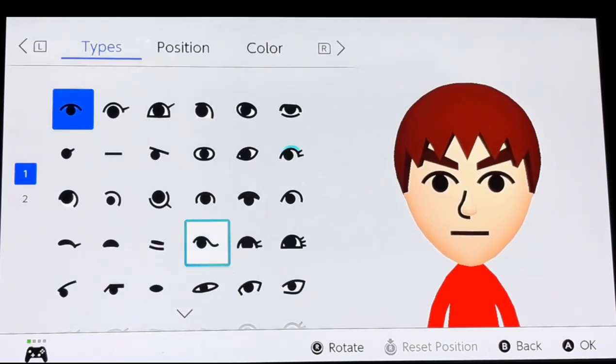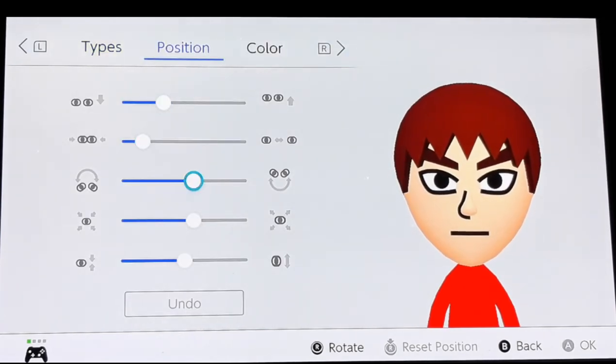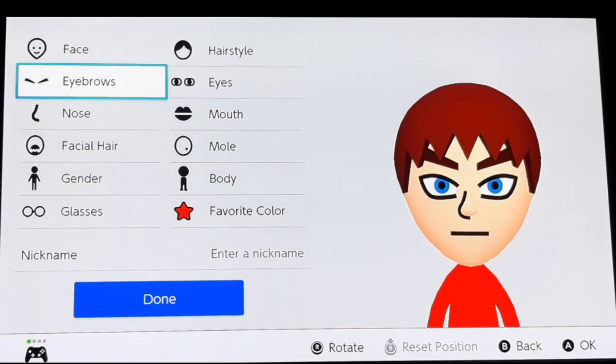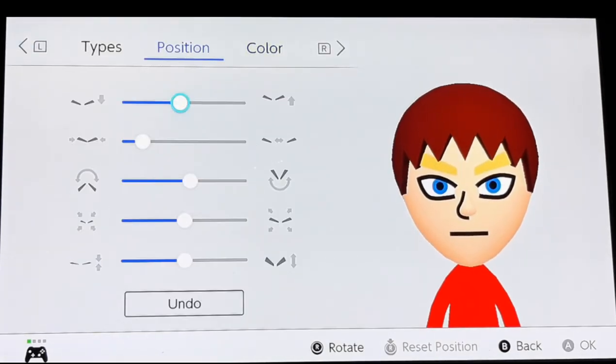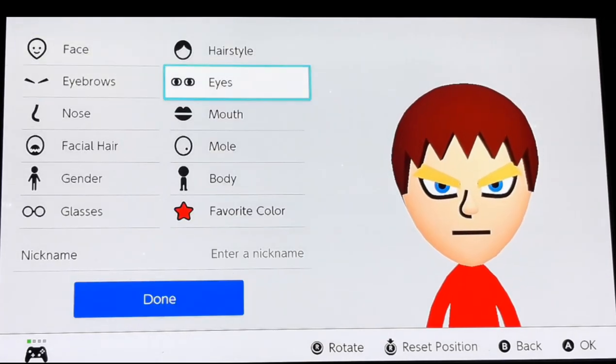The mouth doesn't matter but this is where it goes. I suggest picking these eyes but rotate them a bit like this, drop it down, and choose blue of course. For the eyebrows, go yellow - go with this color yellow right here and then position it down right here.